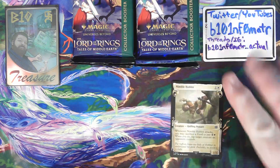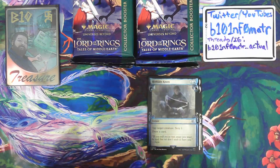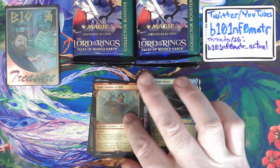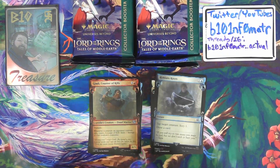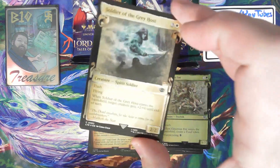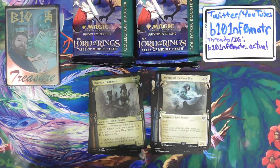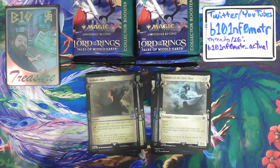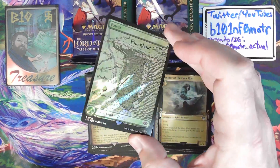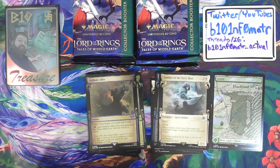Nimble Hobbit — so this is the scroll showcase format. Ithlene Knott. Gandalf, Friend of the Shire, the uncommon. Gimli, Counter of Kills, uncommon. So we're getting two commons and two uncommons. Then into the foils: two commons — a Generous Ent and a Soldier of the Grey Host — and two uncommons: Dunedain Rangers and Gollum's Bite. For the lands and tokens in these new special edition collector packs, they have the surge foil treatment — here's a Forest with surge foil.